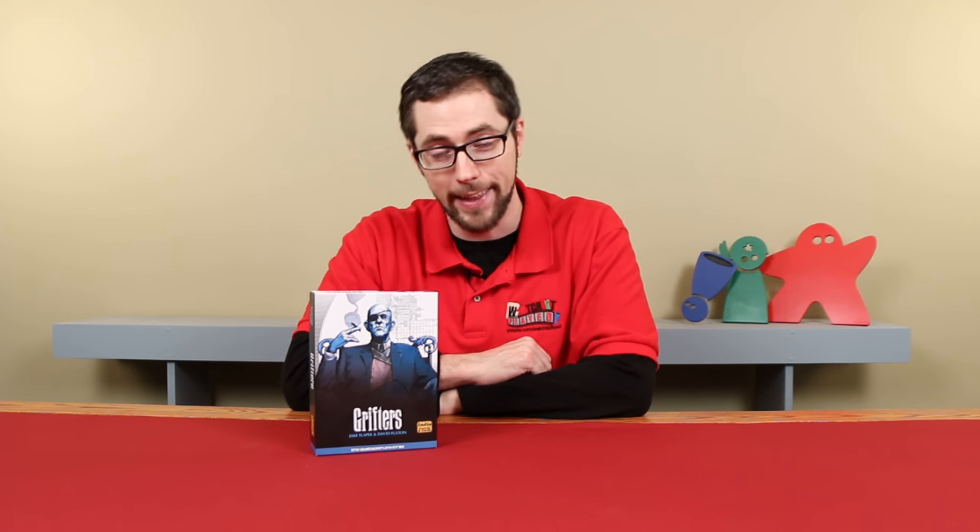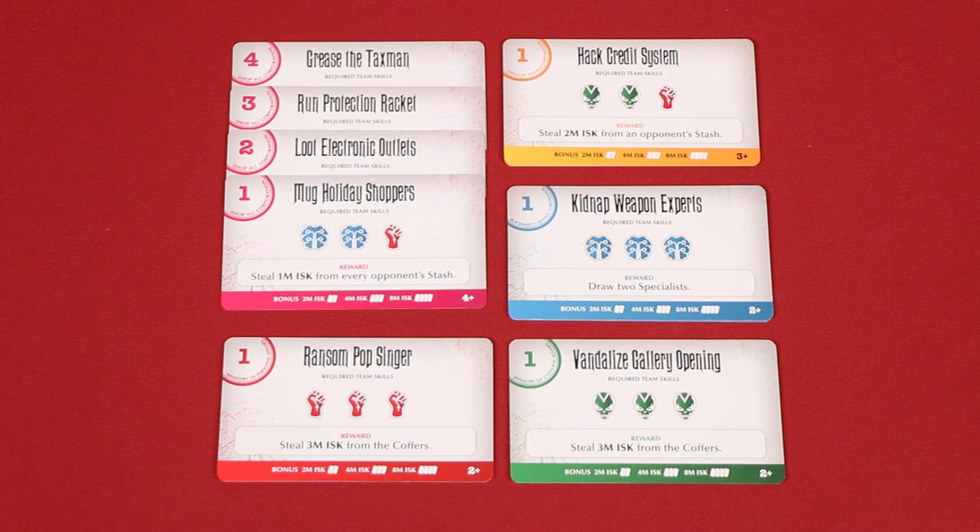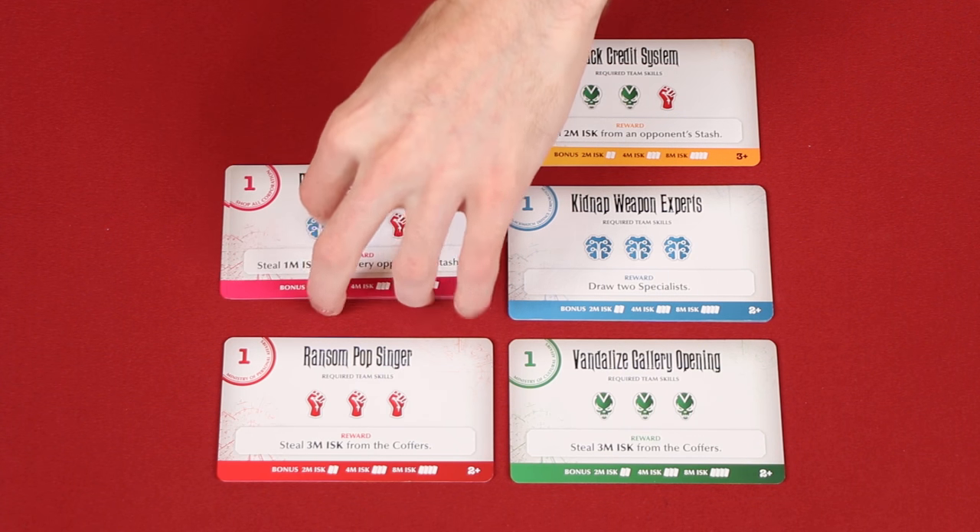Join me at the table and let's learn how to play. To set up, first lay out these job cards in the center of the table. Each color represents a different type of job. Place each color into a stack and order the cards from 1 to 4, with the lowest number being on top.